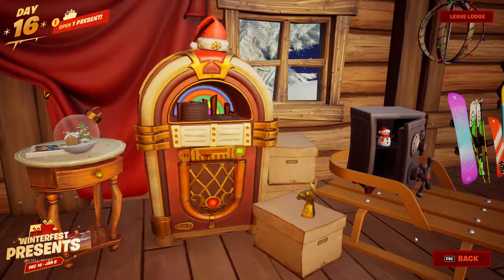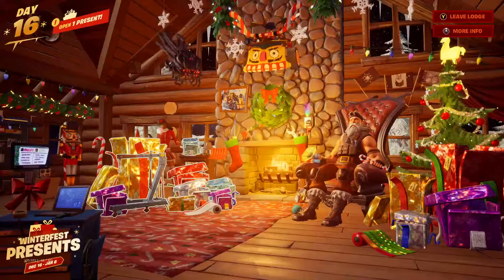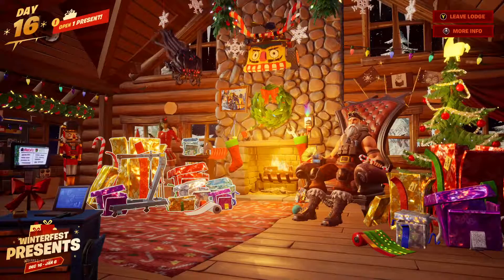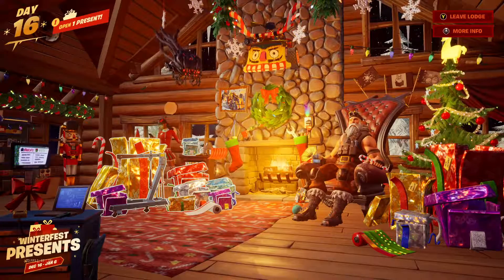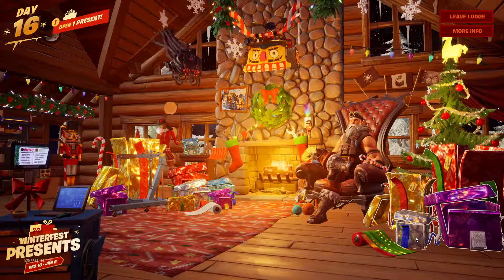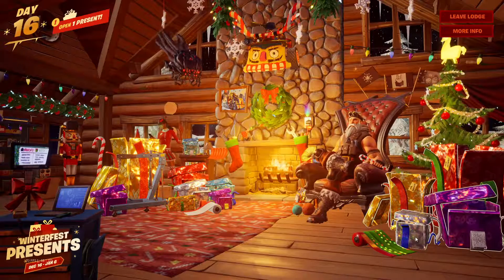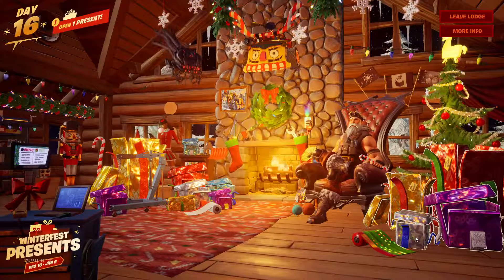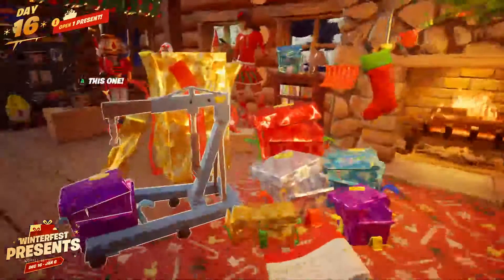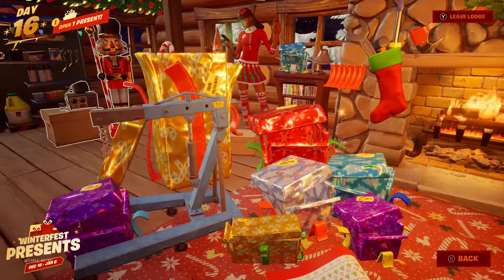Angry gingerbread men. On the left side, before you go to anything, if you look on the left there's a naughty and a nice list, and something for a sleigh. You can see on the top left there's the nice present and then there's coal for naughty. And if you go over here to Crackshot, he will make very weird noises.